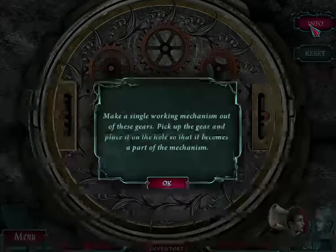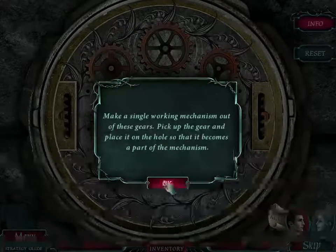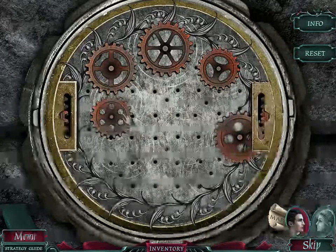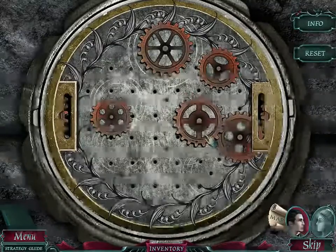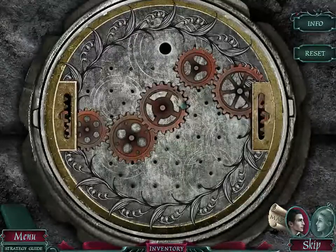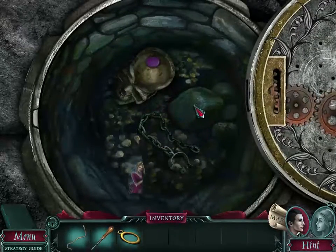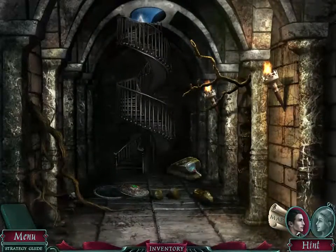Make a single working mechanism out of these gears. Pick up the gear and place it on the hole so that it becomes a part of the mechanism. So I have to connect them. There's the other part. There's another gem. That's it.